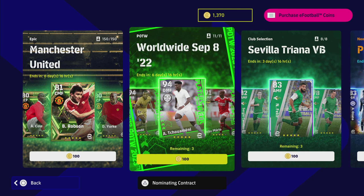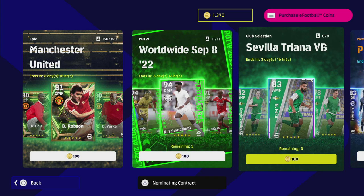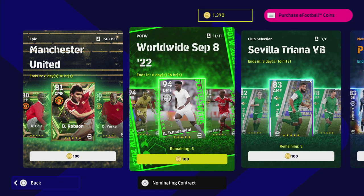Welcome back to another player review. This time we have the worldwide player of the week for September 8th, which is today, Thursday. If you are new to the game, there are always two club selections: a player of the week on Thursday, and then a club selection on Monday, rotating every seven days.